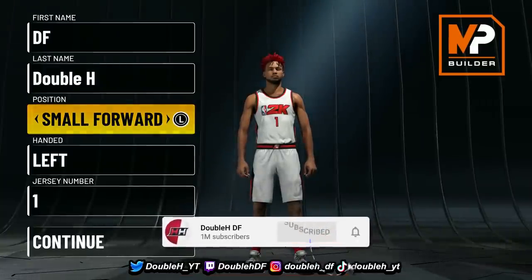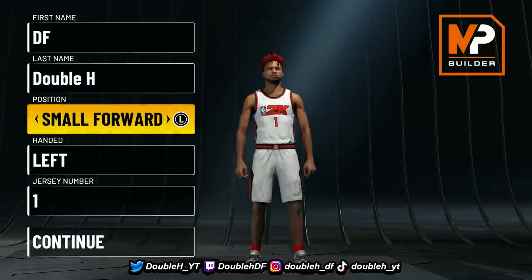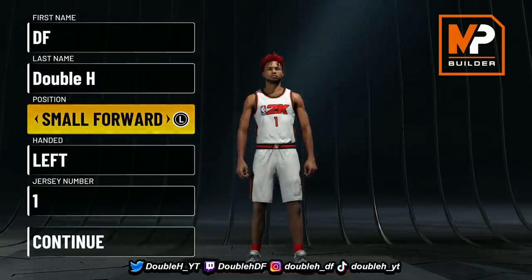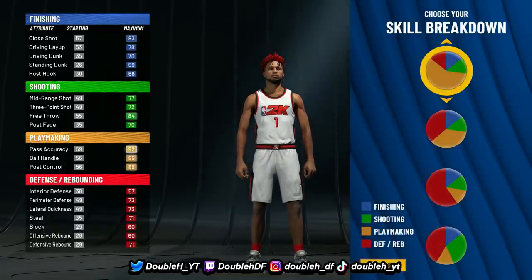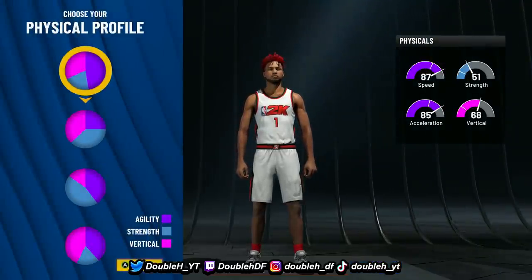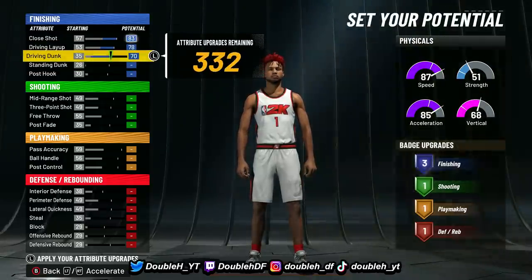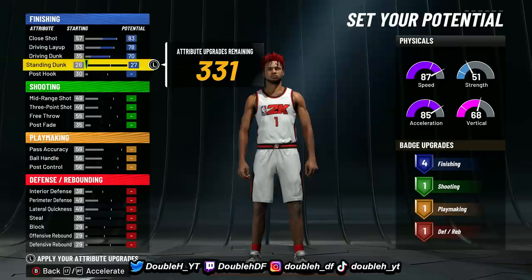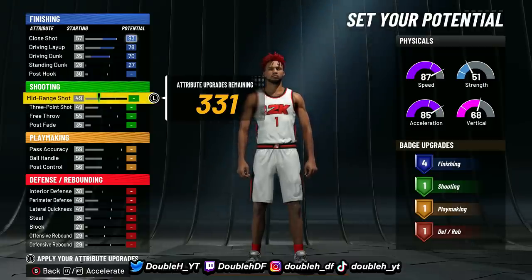The next build we are going to make is the point forward I have maxed out at 99 overall — the one you guys saw with shot-creating takeover. This is also going to be a small forward. This pie chart is not the same as the first one — this one's going to be a pure yellow, so we're only going to get Hall of Fame playmaking. We're also going to go with the speed pie chart. To start: an 83 close shot, max layup, max dunk, and then put the standing dunk to a 27 for limitless takeoff and maybe fearless finisher.